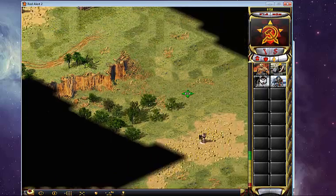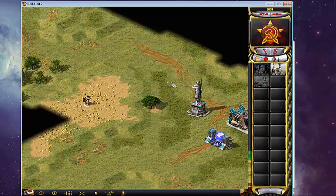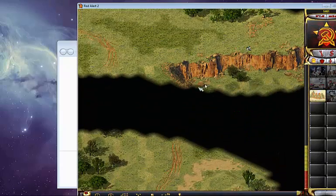This is such an interesting map because there's so many different ways that you can go with it. Some of the top players, such as Marco, Tommy — they can eat you alive on this map.